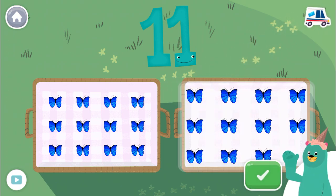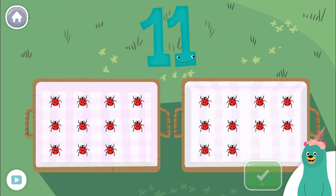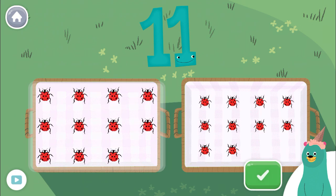Cool beans! Pick the basket with 11 bugs. Tap the bugs! Tap the green button when you're done. Keep it up!